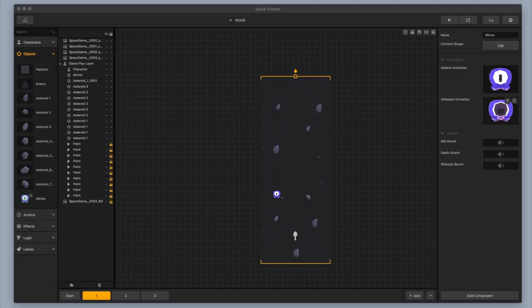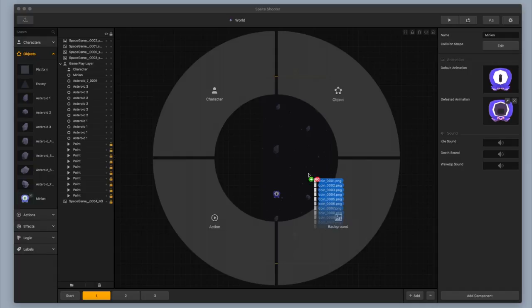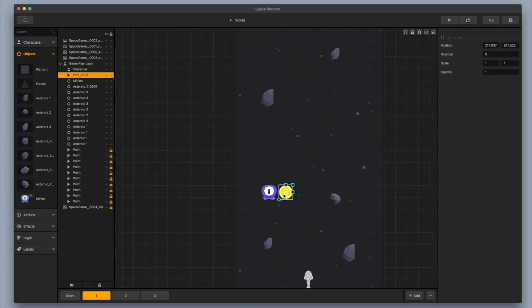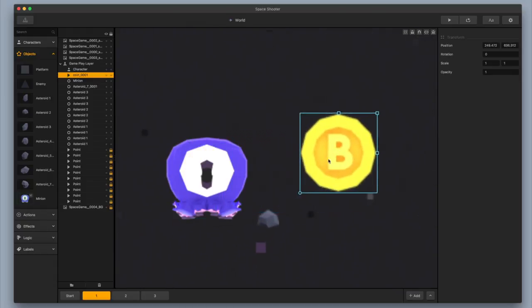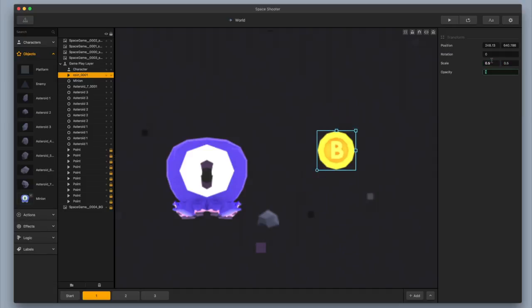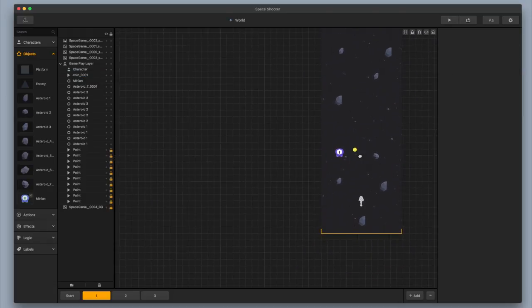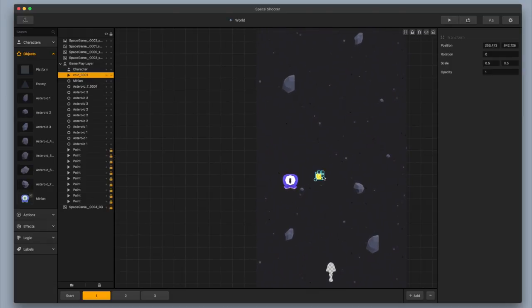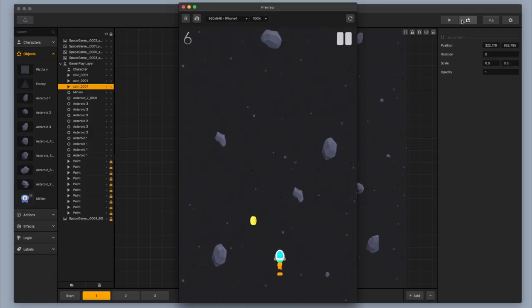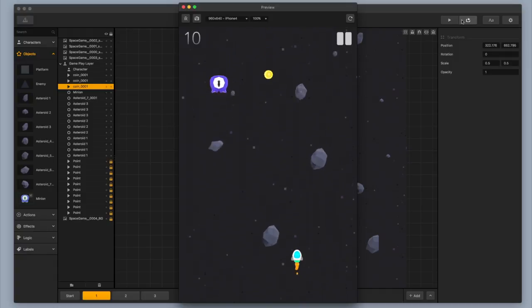The next thing I'm going to add in is a coin. I'm going to select my coin animation and drag in my coin as an action type. I can see already that the coin is a little bit too big — it's about the same size as the character. So I'm going to change the scale from 1 to 0.5 and 0.5. That's much better. I'm going to add in a couple coins and test them out. They look really good — I like the slow spinning animation.